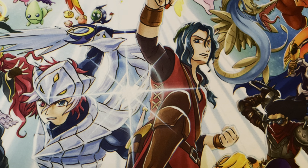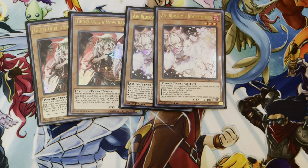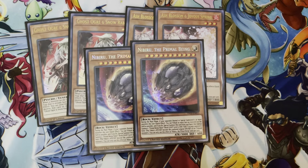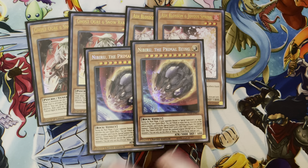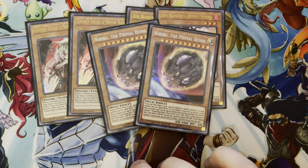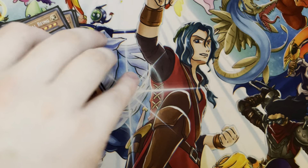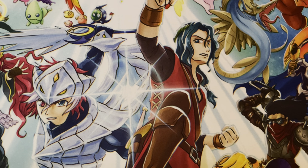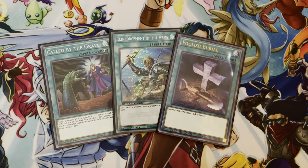Moving on to the Hand Traps: two Ogre for the mirror, two Ash because Ash is just Ash, and then two Nibiru. I noticed at the recent Vegas Remote YCS, pretty much every deck that topped was some kind of combo deck, so I feel like Nibiru was just really good in the main this format — just to cover all your bases for what you're probably going to run into.